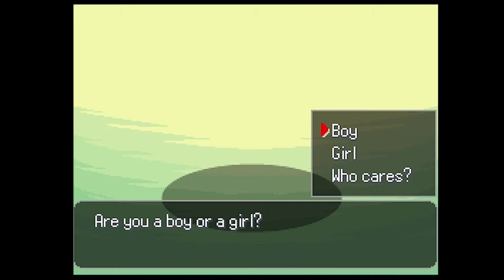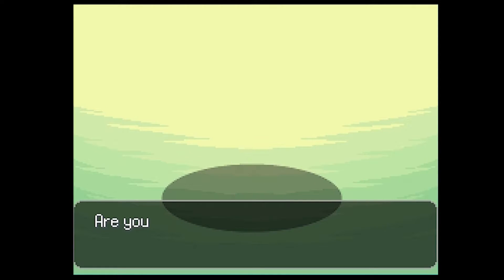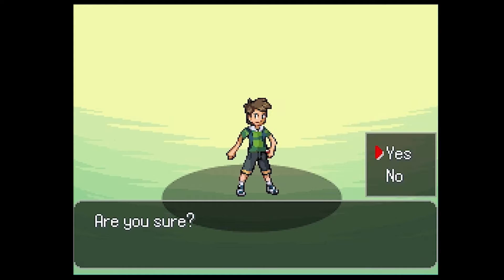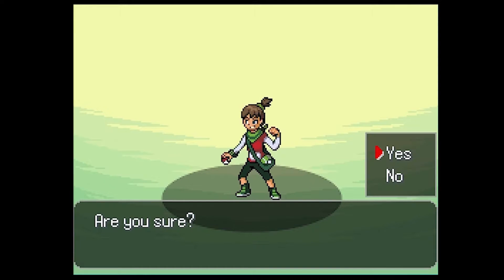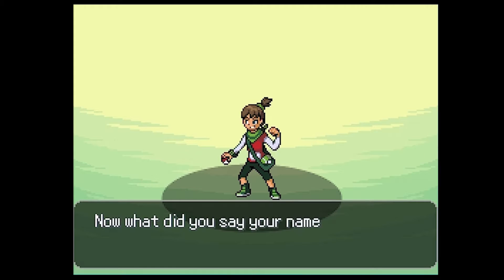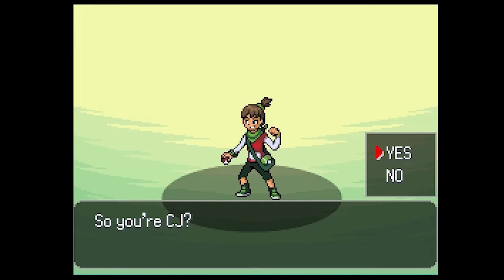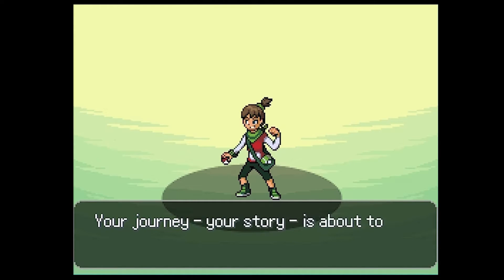Professor Rock asks your gender - who cares is basically the option. Let me see what happens if I click girl - apparently a complete difference. Honestly I couldn't tell you what I am. I'm pretty sure my name is CJ - watch him agree. He's like 'oh yeah, that's it' - actually he doesn't agree but I still go with CJ. He's like 'oh your name, yeah, that was your name.'